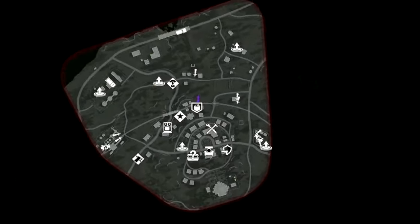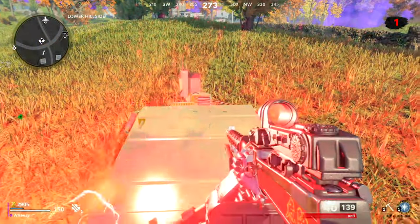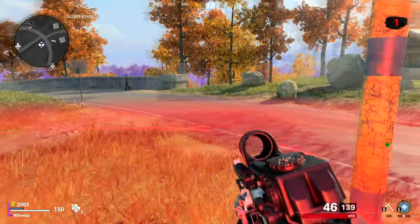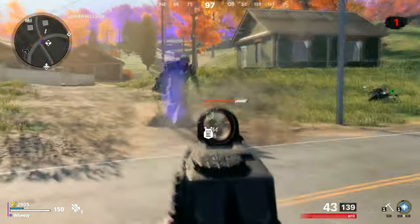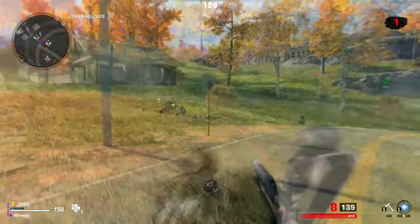There are new icons - they updated all of the objective and world event icons to be a little more bold and obvious, which is nice. They also changed the icon completely for the perk machine. Instead of a question mark, it's now the top of a soda can, which is a bit more helpful.